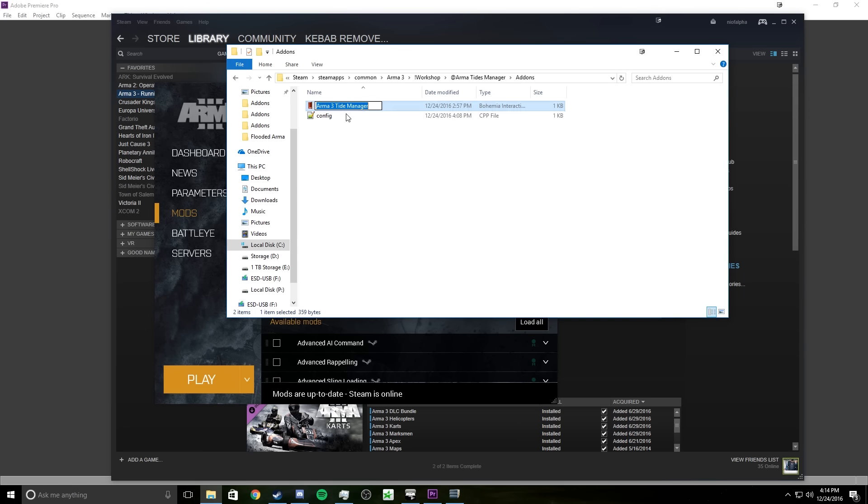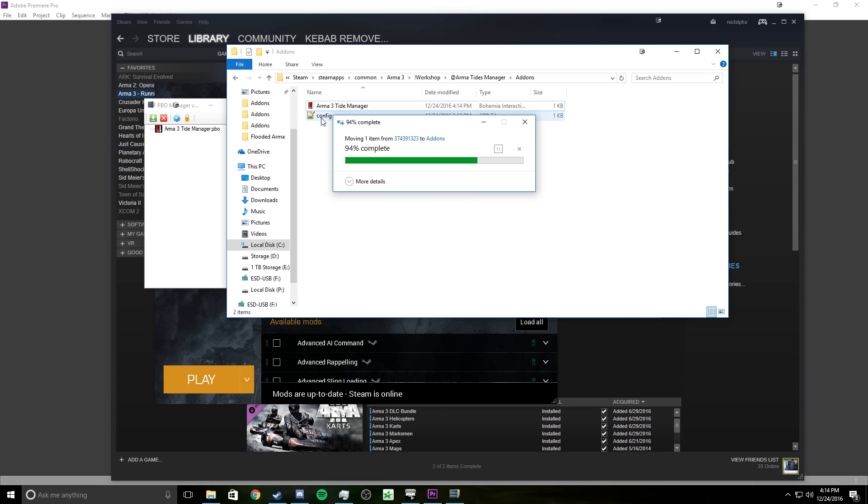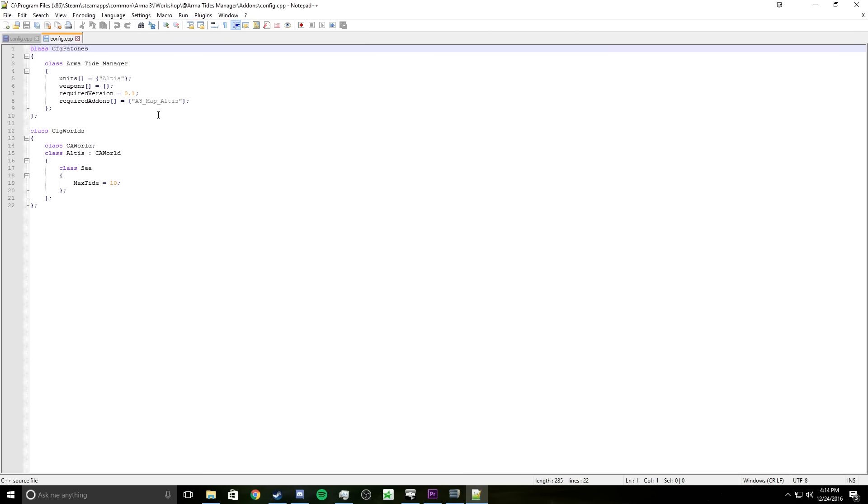But if you just load this, it will be a 10. If you also want to modify it, you have to open it twice — the PBO is being a bit weird right now. Extract config.cpp, bring it out here, replace the file, open it — I like using Notepad++ — and just change the max tide. So I want it to be 5 meters higher instead of 15, then save.